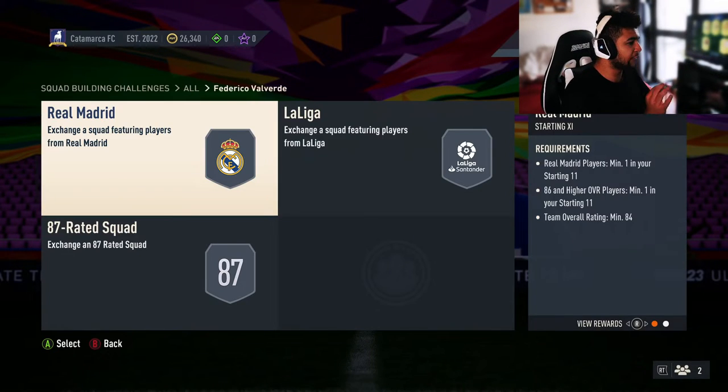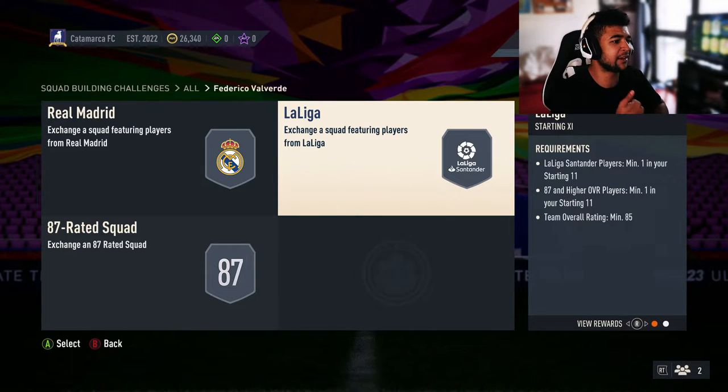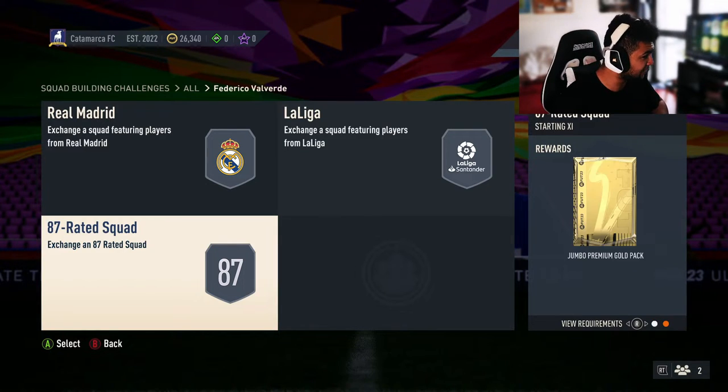Let's look at the SBC requirements. The first segment is Rare players, minimum one 86 overall player, minimum one 84 overall — not bad, though the pack reward isn't great. Then the La Liga segment requires minimum one 87 overall and minimum one 85 overall, so this is an 87-rated squad requirement.